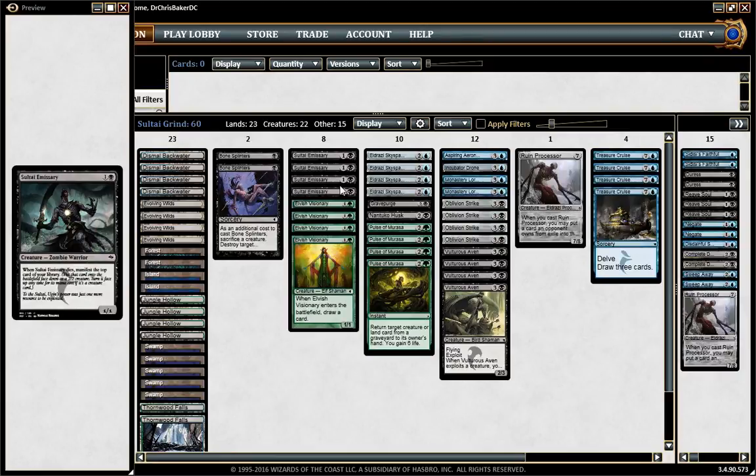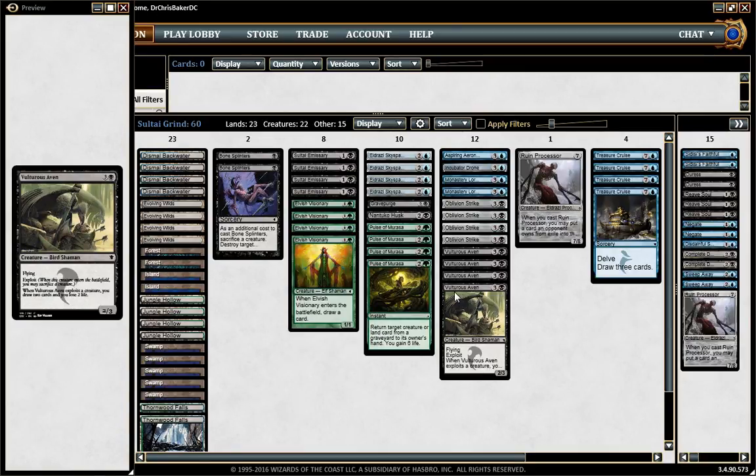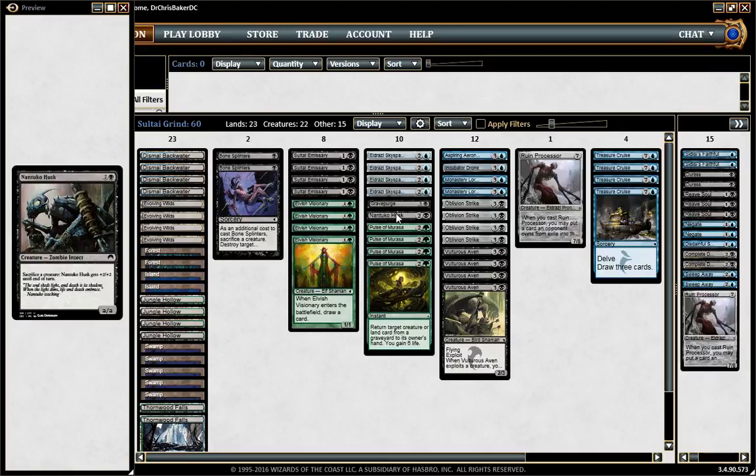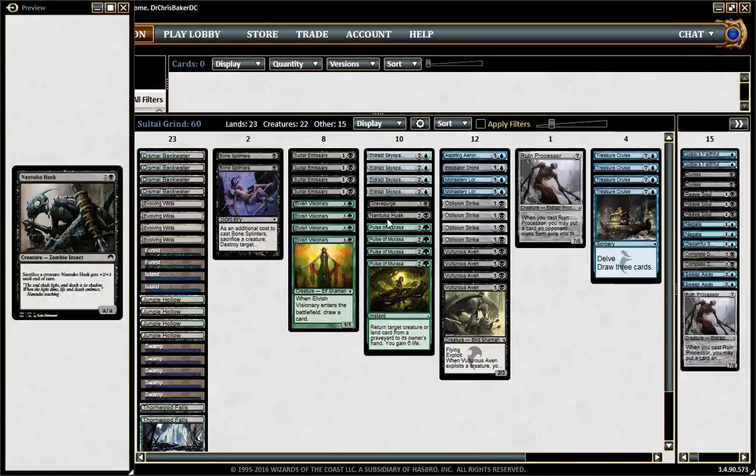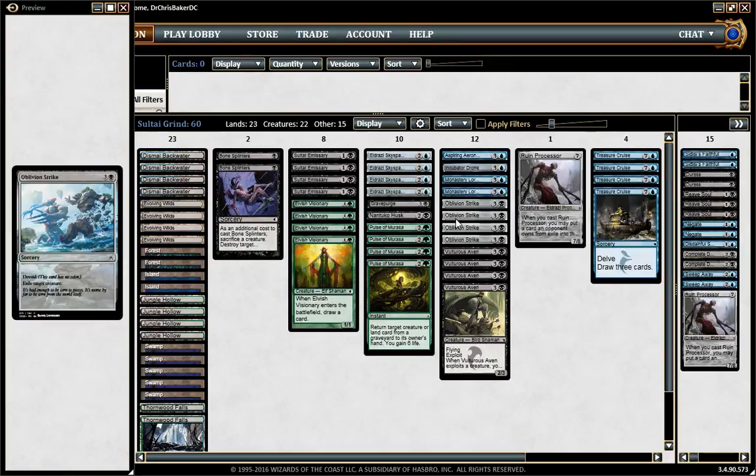Sultai Emissary fills the role of slowing down early aggressive decks and getting value off of Vulturous Aven. We want one Nantuko Husk to be able to put Monastery Loremaster into our graveyard should it get pacifismed or the like — another good sac outlet since we don't have Fiery Conclusion or Collateral Damage like the other deck did. But we do have 2 Bone Splinters, 4 Aven, 1 Husk — I think that's good. It's a decent threat on its own, and can save your guys from getting exiled by Oblivion Strike, Complete Disregard, or Touch of the Void.